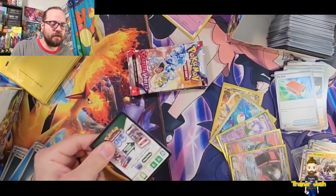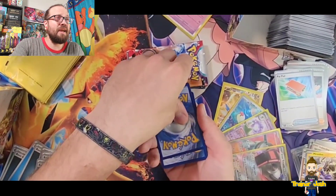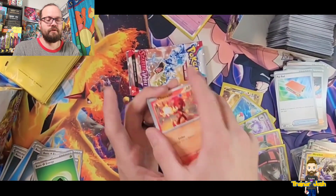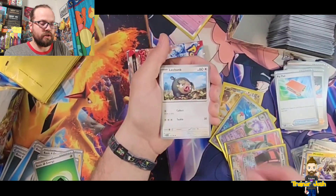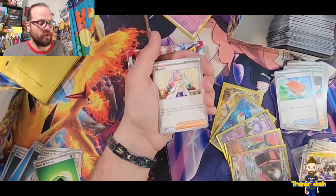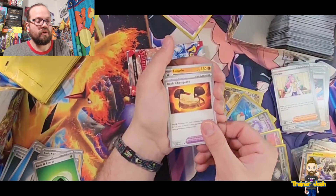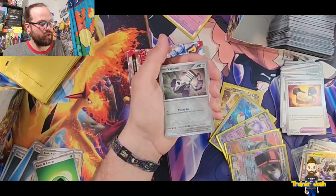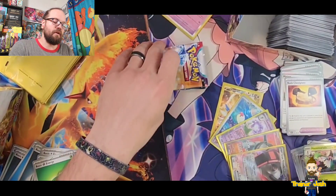I actually didn't even look at the pack arts — I should probably stop and do that after this pack. Going with dark. Starting out with a Sharpedo, Lechonk, Starly, Tarountula, another Miriam — would love to get the full art — Rock Chest Plate, Lucario, Reverse Holo Magikarp, Reverse Holo Barraskewda, and a Holo Meowscarada on the end.